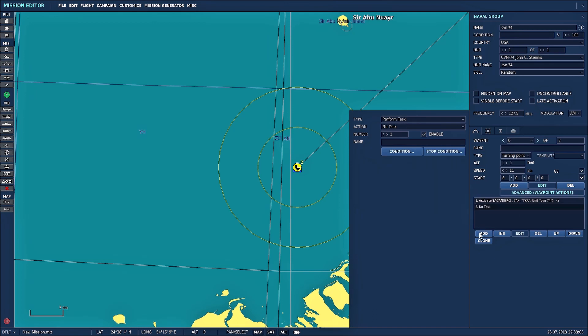Now we want to make an ILS. Go to Add, go to Perform Task, go to Perform Command, and then activate ICLS channel 11 — it can be whatever you'd like. Set it to CVN-74 so it applies this ILS channel to this unit, this carrier that we want.